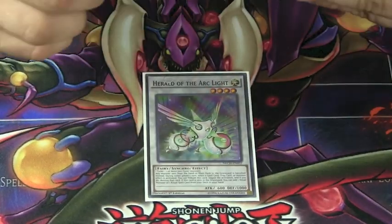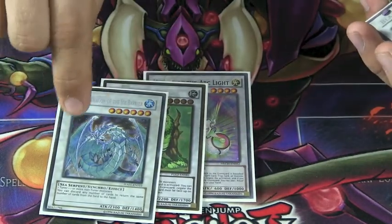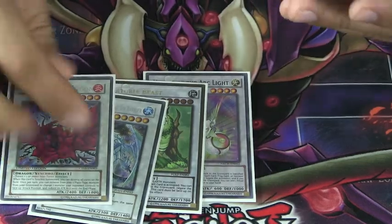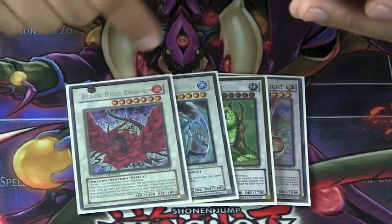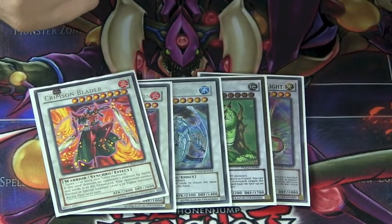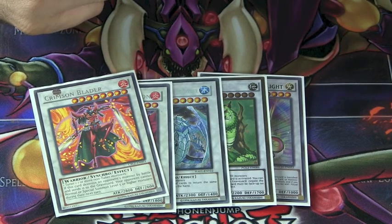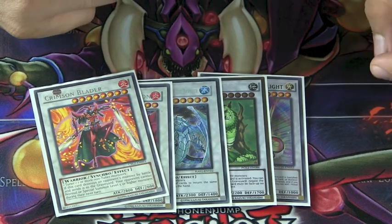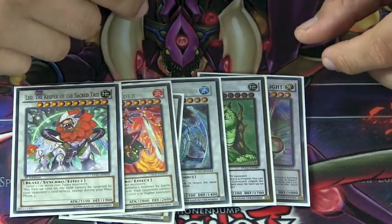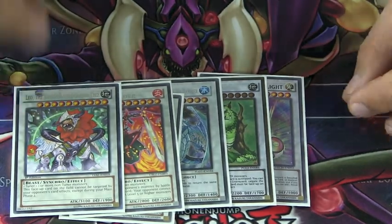Moving on to our synchros. We run Herald of the Arclight, Brionac, Dragon of the Ice Barrier — because sixes are a little bit easier to see here — Black Rose Dragon, because getting her second effect off is pretty cool, Crimson Blader for our eight because you can abuse the ability to run over powerhouses, especially nowadays where there are a lot of them. And Leo, the Keeper of the Sacred Trees, because he's pretty decent, easy to go into, a fantastic guy, and gets over Master Peace pretty easily.